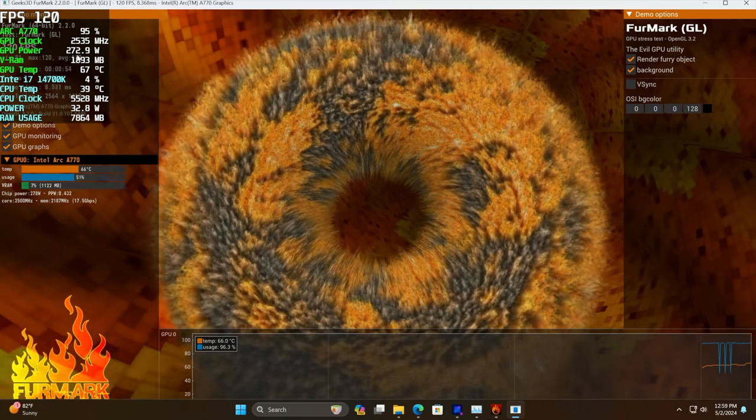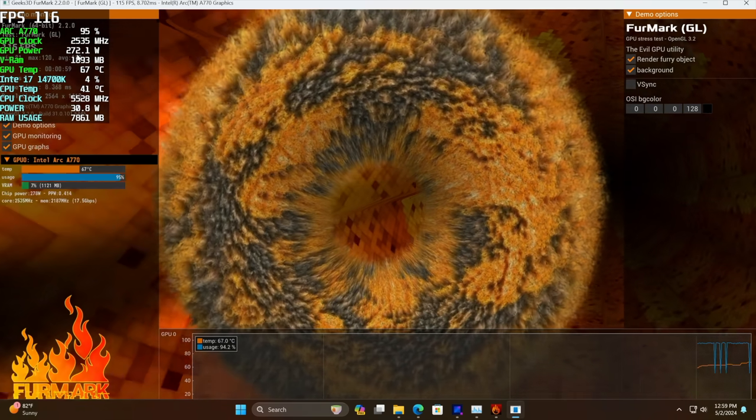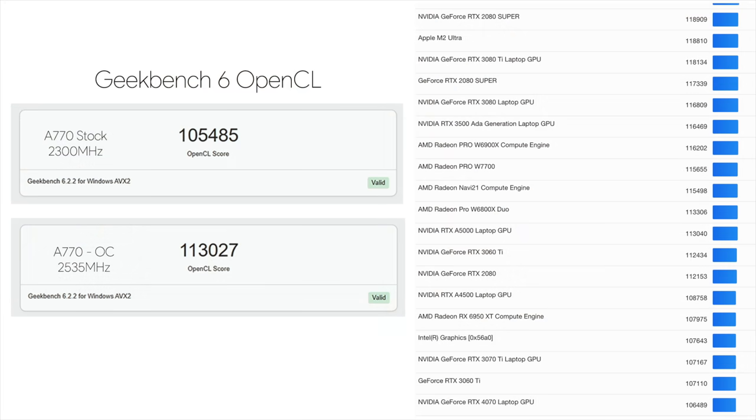The GPU is definitely pulling some power here, but we are working with a larger GPU, and yeah, this does make a difference. I wanted to show you a benchmark I ran with and without the little bit of overclock we just did, using the Geekbench 6 OpenCL benchmark. At the stock clocks of 2300 MHz, we got 105,485. With that overclock, we're up to 113,027, putting us right in between that RTX 3060 Ti and the RTX 3080 laptop GPU.